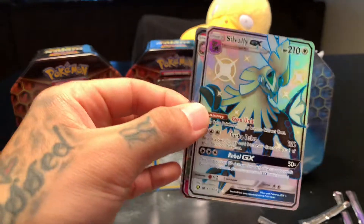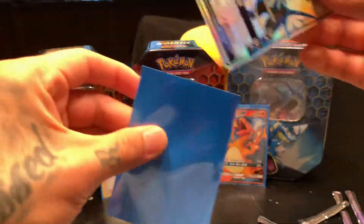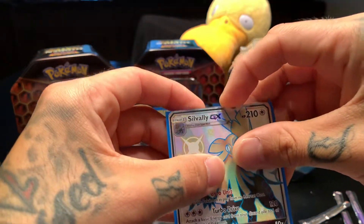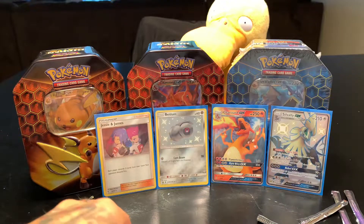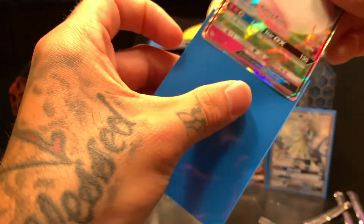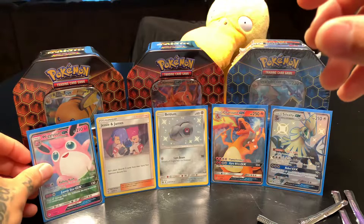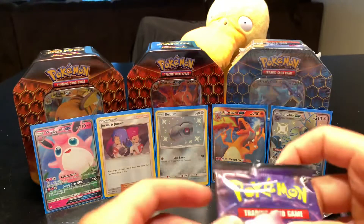We'll go ahead and sleeve those up. It's a beautiful card — beautiful. Everything is beautiful in Hidden Fates, everything. They just did an amazing job making this set. It's just a gorgeous, fun set to open up, collect, and watch other YouTubers open up too. So we'll go with the Mew pack second this time.